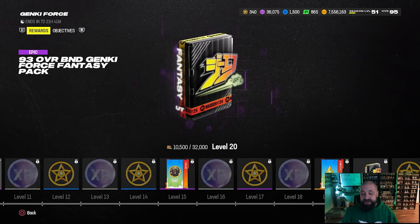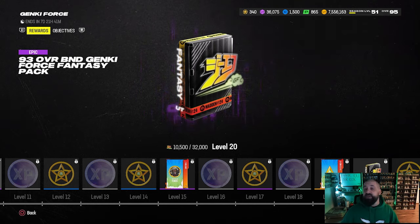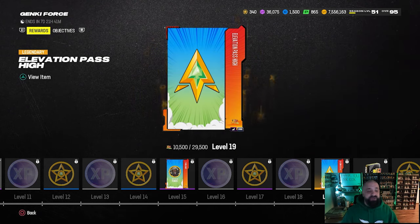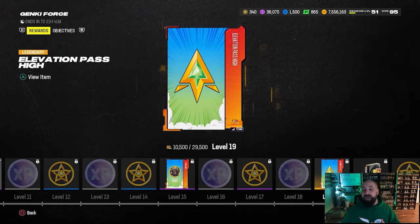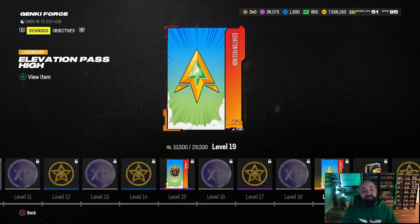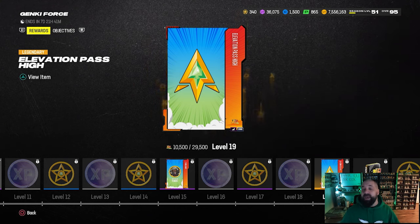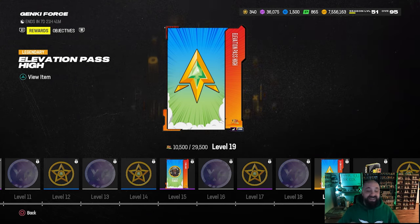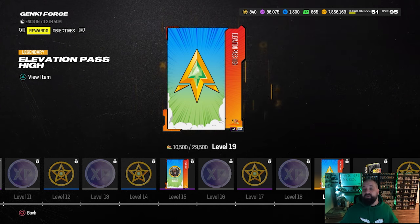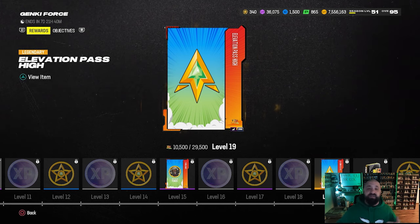The 96 overalls are champions and the 97s are LTDs — that's where you'll use the high elevation pass. You can get one from completing that objective and one from the field pass reward, so potentially two total, assuming EA doesn't put out pack offers including them — though I think they will. The 96 overall champions run roughly 500,000 coins, and the 97 LTDs vary, some over a million and some under.